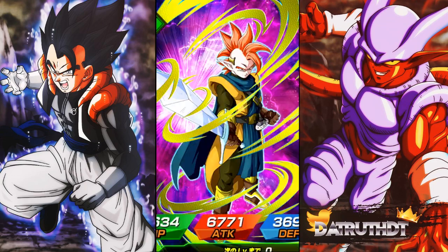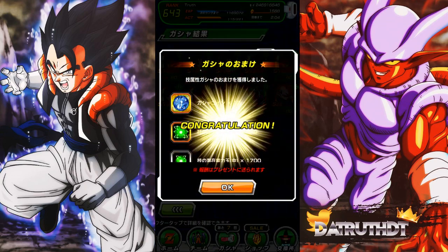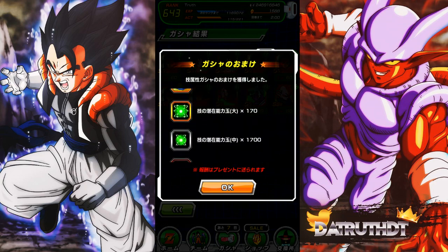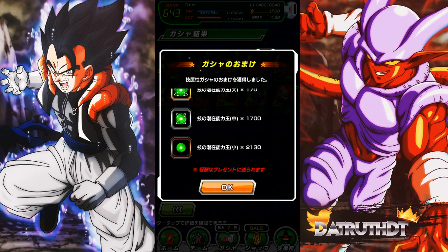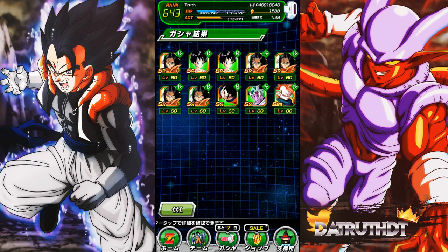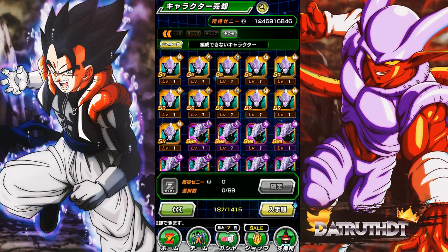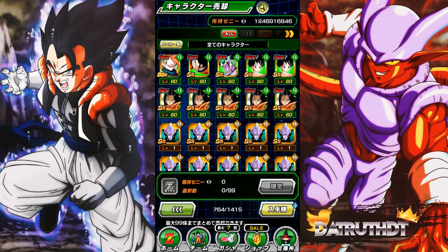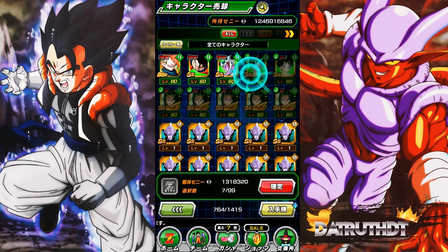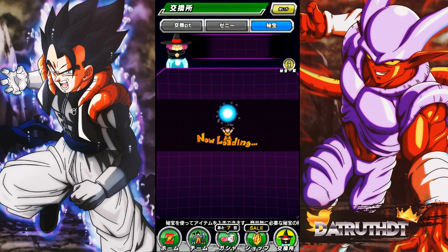Even if we only get Tapion from this banner it's not a big deal — because look at this very delicious amount of orbs. Because of this I'll probably go ahead and just rainbow another TEQ type unit. The four-year anniversary has been incredibly generous so far with these orbs. There we go — we got five of that Android 17, back-to-back. But for a whale like me, here is unfortunately what I do with type banner summons.